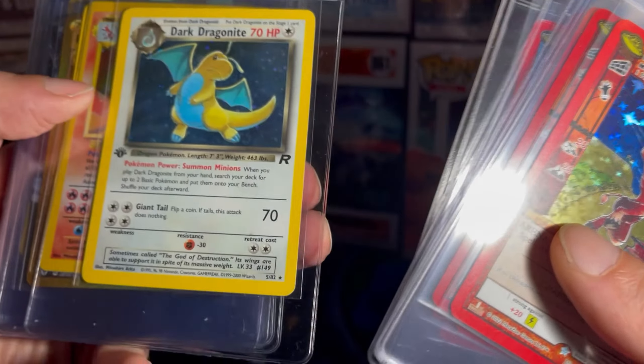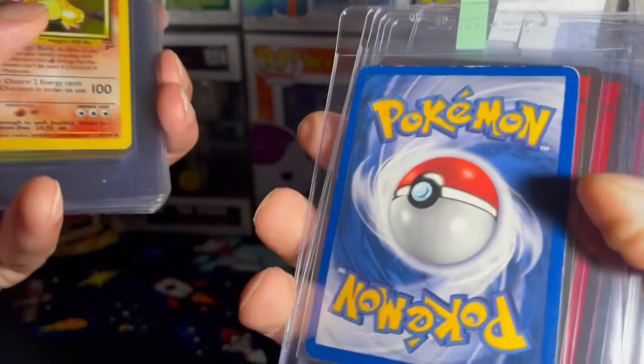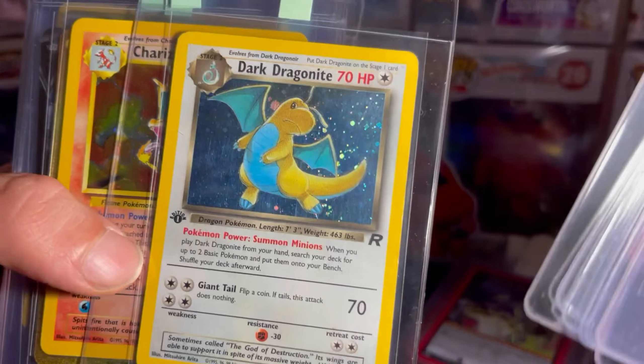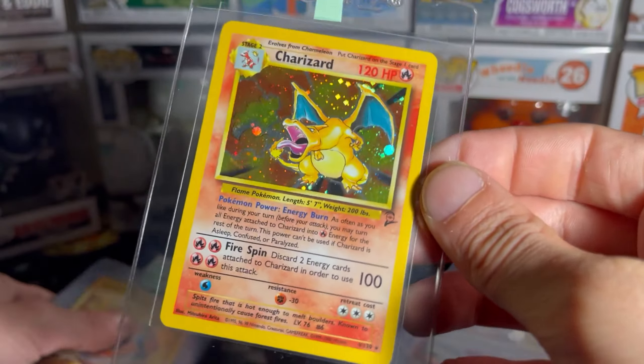Dark Dragonite First Edition — this one has a little bit more wear on it, that's why I'm sending it in to CGC. And then I got a Charizard Base Set 2 going in.